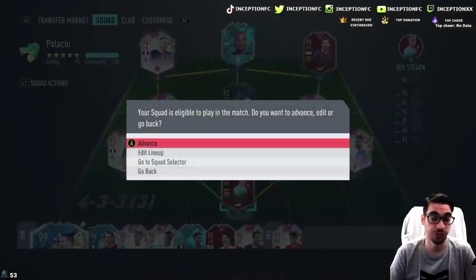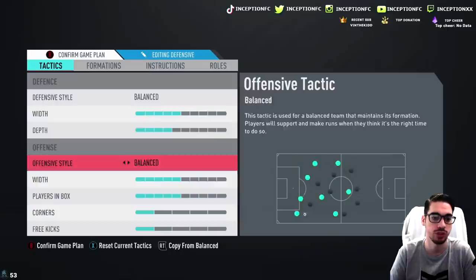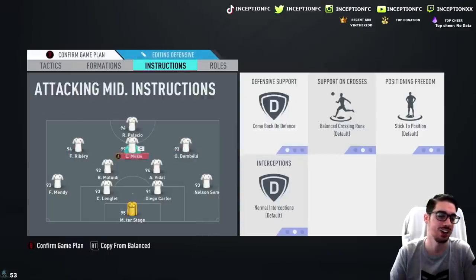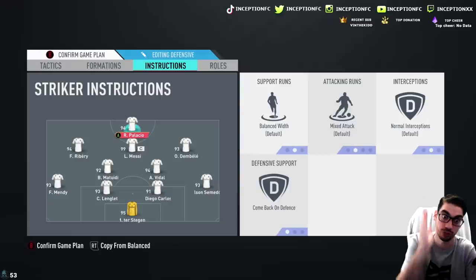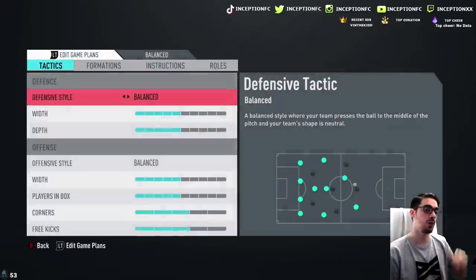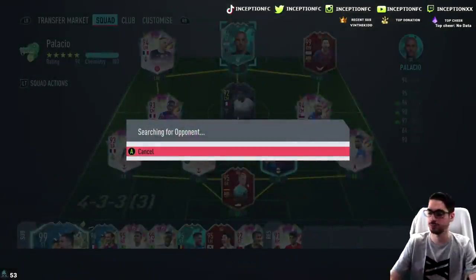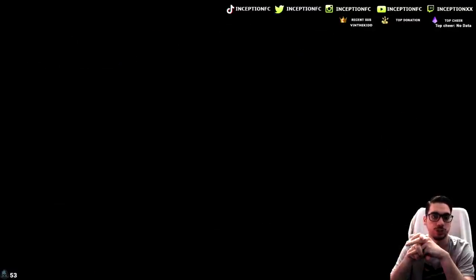I'm going to try him out on stay central this time. For an 84-rated team, this card is actually really fun to use because he's really responsive — the body type and the dribbling stats that he has are very noticeable in-game. We're going to put the depth a little lower to compensate for fullbacks over-committing too much. When you have all these guys coming back on defense, you attack better because players are closer to you to go on the attack. The reason I want to try him on stay central is because I want to see if he still follows that characteristic where he pushes to the side but then aggressively pushes back into the middle. Ozymane does that a lot, so I want to see if Palacio does the same thing. I do have Carlos in that team as well — it's a nice team.